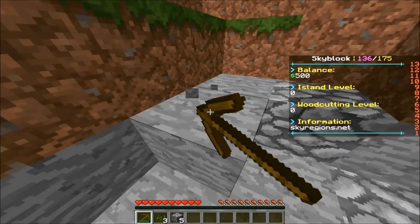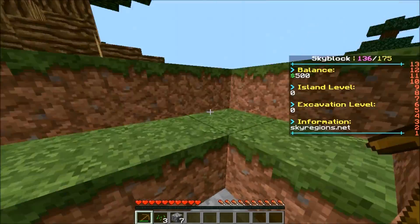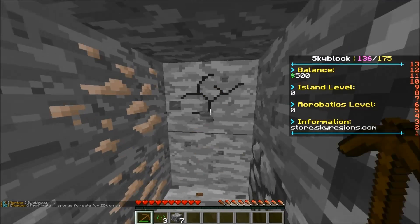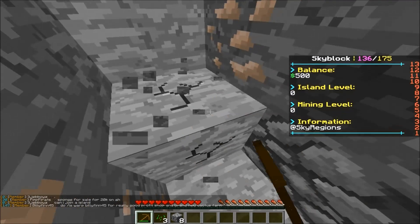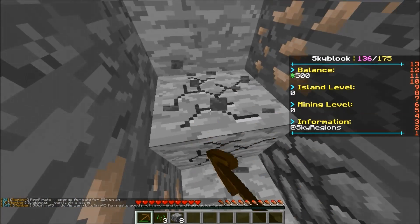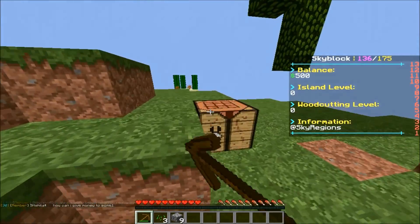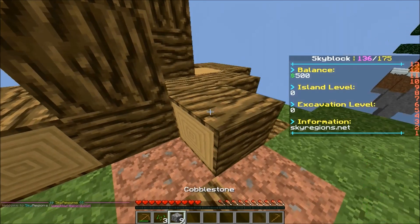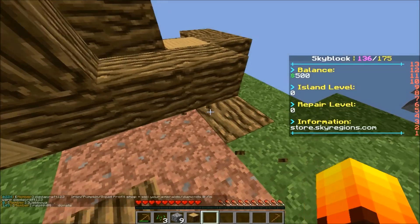We've got seven cobblestone - should we just get eleven? I think that's how many you need to make a full set. For the hoe, I'll just make a wooden one since we don't really need a stone hoe - to be honest I'll probably never use it.